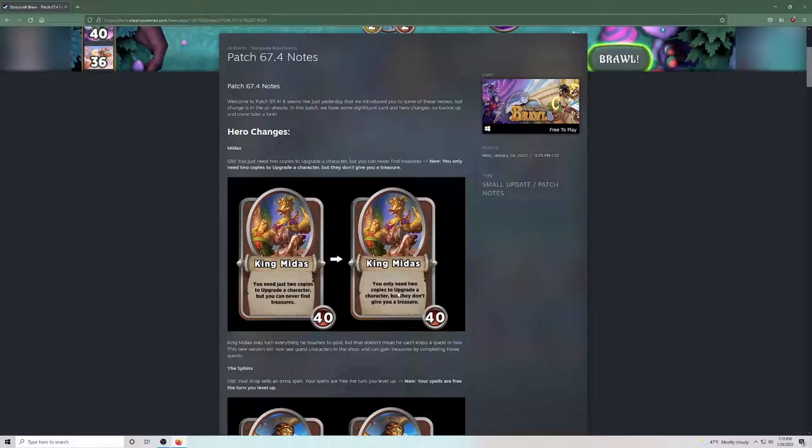Hero changes: Midas. We're moving to you only need two copies to upgrade a character but they don't give you a treasure. King Midas may turn everything he touches to gold, but that doesn't mean he can't enjoy a quest or two. The new version will now see quest characters in the shop and can gain treasures by completing those quests. This is a buff King Midas needed — with Royals you miss out on Cinderella, Lancelot, and Hercules. Now they fixed that. It also opens him up to dwarves since you can get Princess White. I like this change.